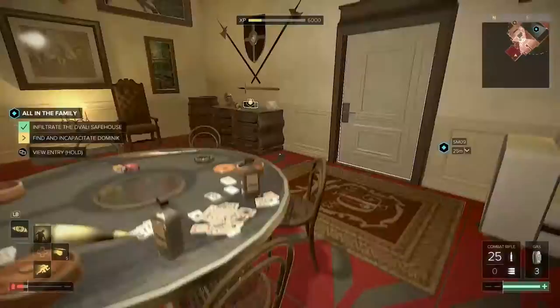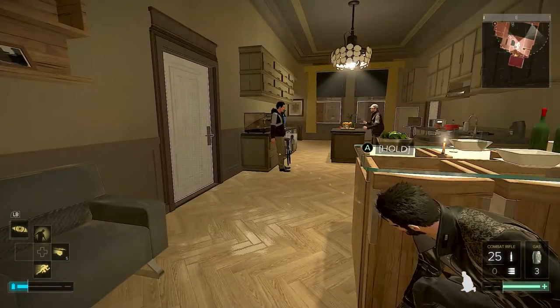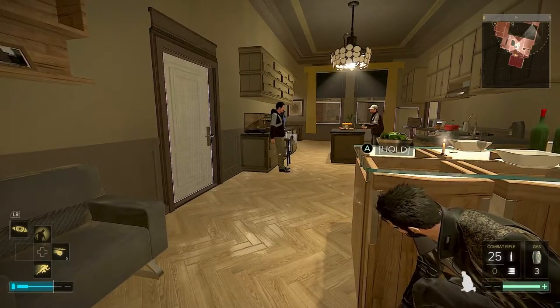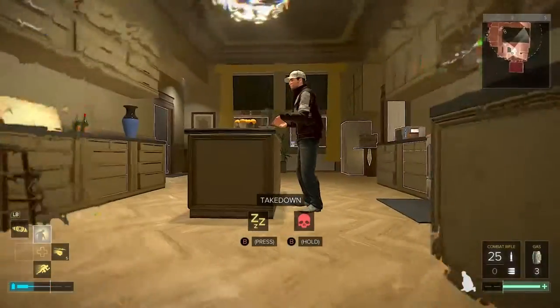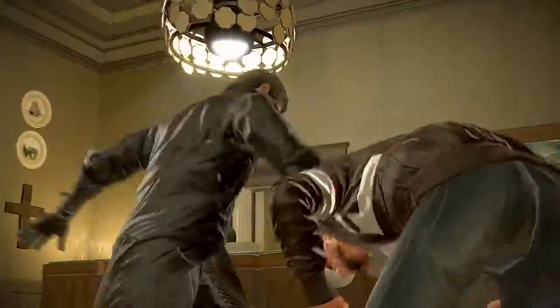There's a bunch of credit chips and other bits and pieces you can get. Then open this door — there's two guys talking. If you've got multiple takedowns, you can pop up here. Wait for them to move before you go for the multiple takedown. When they're standing like that you can't get it, they're too far away. But stand here, and as soon as the guy on the left starts moving, multiple takedowns. So there we go.